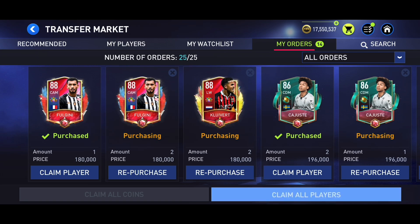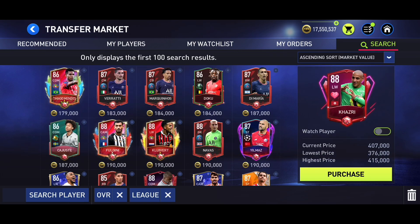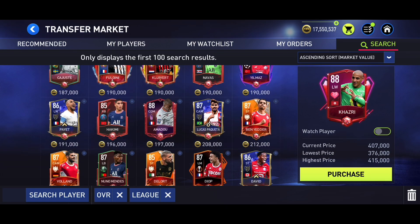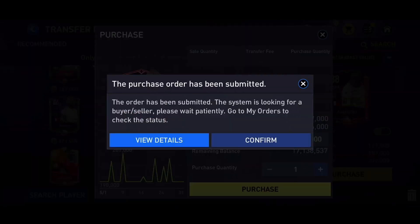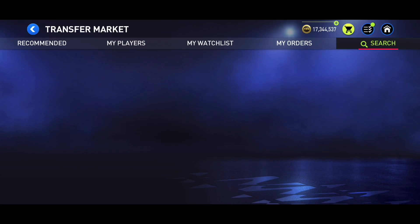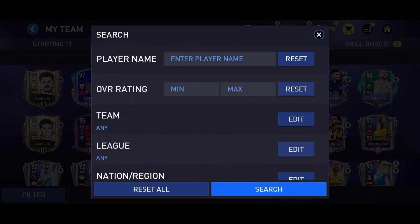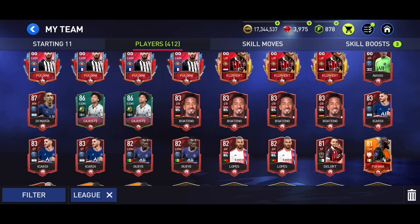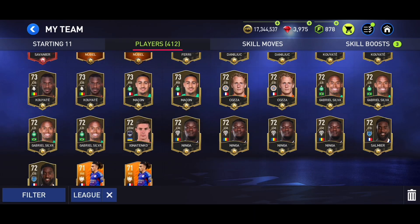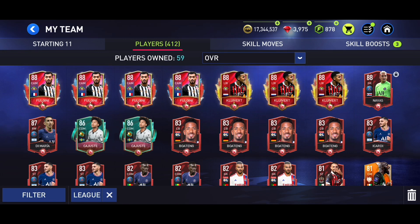Let's go ahead and claim our orders — I was trying to buy some other players before. Let me know in the comment section if you're prepared for the League One Team of the Season. I'm going to try to bid on Amadou as well. I think I've got enough players already — if I go into my team and search for League One players, I have enough to get at least a 93 or 94-rated player when it comes out. I also want to open a couple of 89-plus overall guaranteed packs in the exchanges.